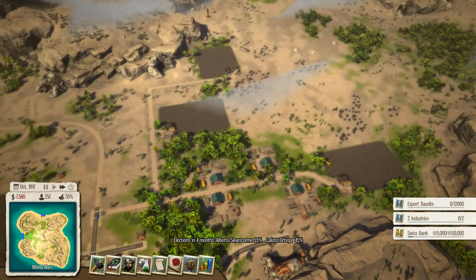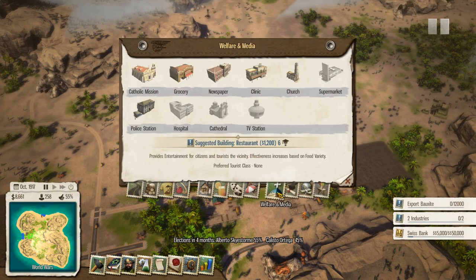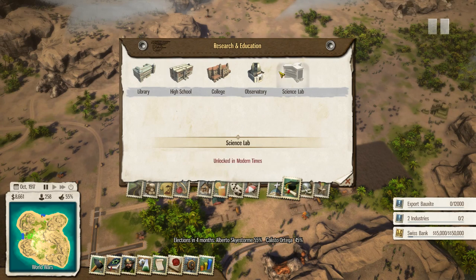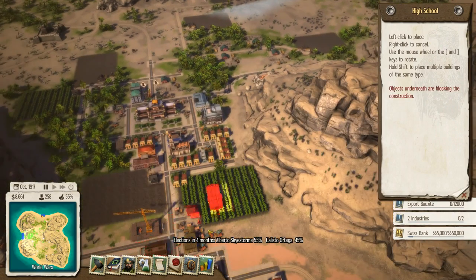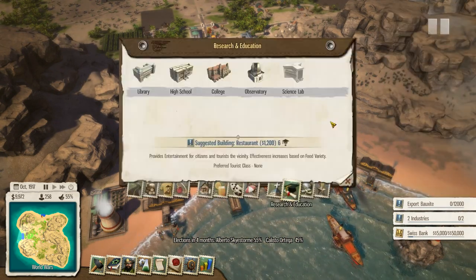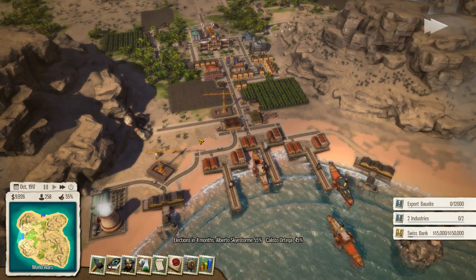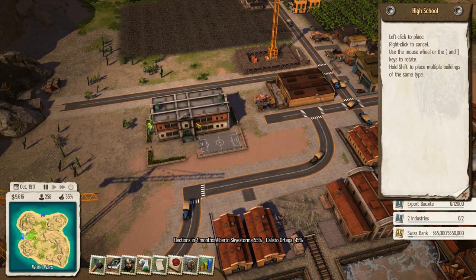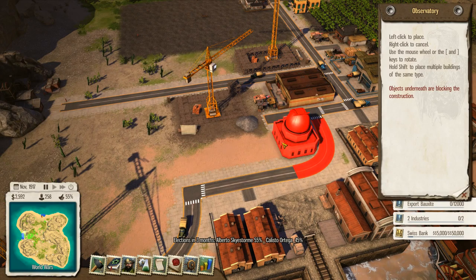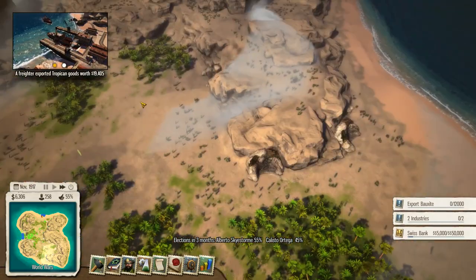Busy busy busy. With the next bit of cash we're going to get some education going on. Research and education - I also want to get an observatory going but the first thing I think is a high school. I should probably have put this in before anything else. It doesn't say anything about needing to be near residents so I'm just going to plop it in there. Now the observatory - this gets a bonus if you put it on high ground. Have we got any exposed high ground I could put it on?